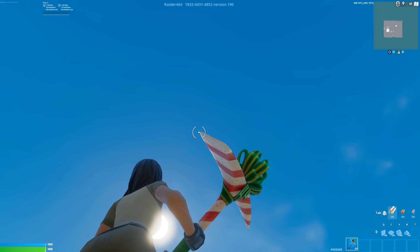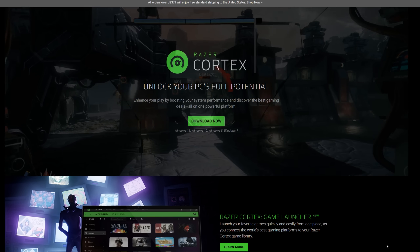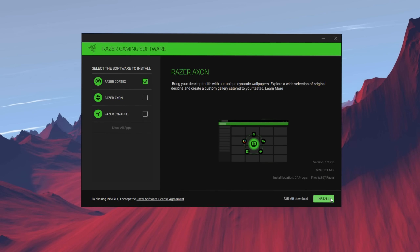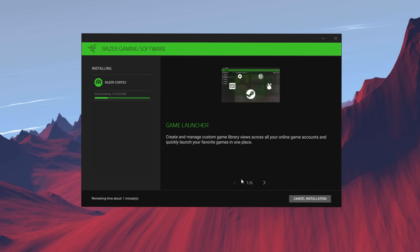I'm going to be showing you guys super easy ways to boost your FPS that takes less than five minutes. The first application that's really helpful is Razer Cortex. Razer Cortex is really good since it has both a PC cleaner and a game optimization section.